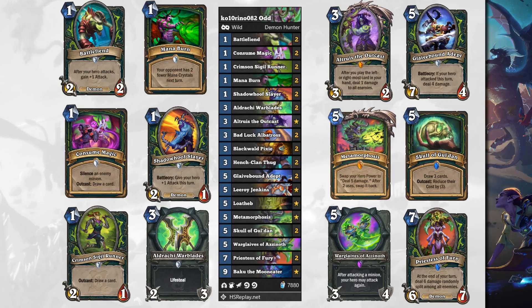Shadow Wolf Slayer is a 1 mana 2/1 Demon. Battlecry: give your hero plus 1 attack this turn. And we've got Crimson Seedrill Runner, a 1 mana 2/1 with Outcast: draw a card.